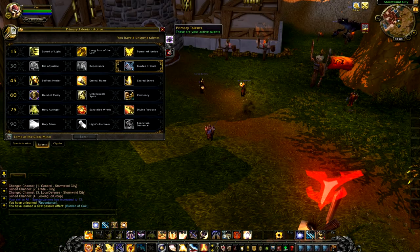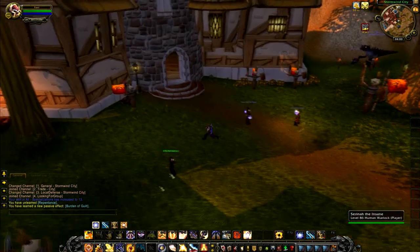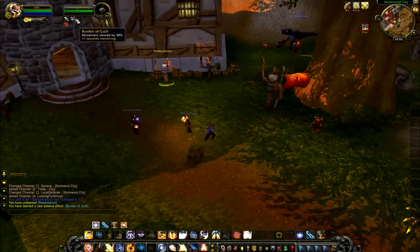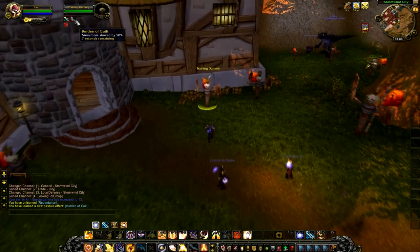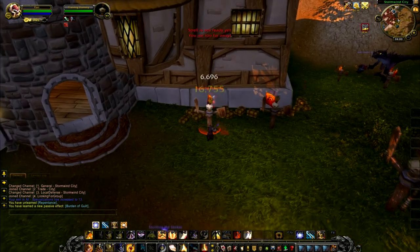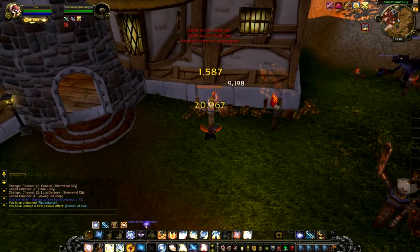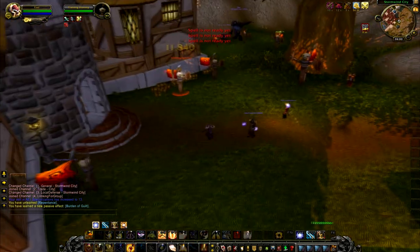Now we have Burden of Guilt. That's pretty much what I wanted since Vanilla — we can actually slow now, like every other single class in the game. We can slow with our judgments, and keep in mind we can do it at range. Judgment slows the target by 50% for 12 seconds. Imagine the kiting we can do! And of course this is only for PvP.